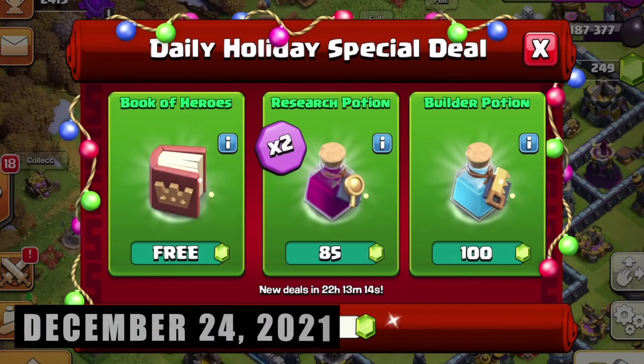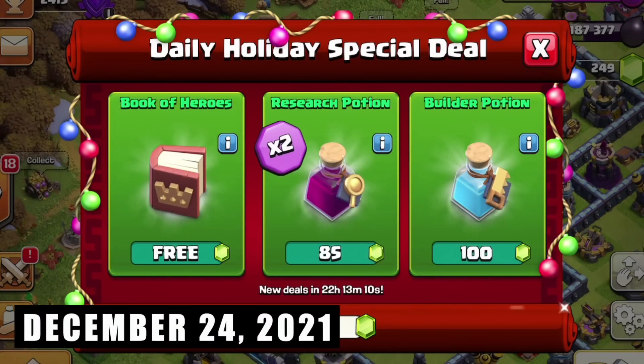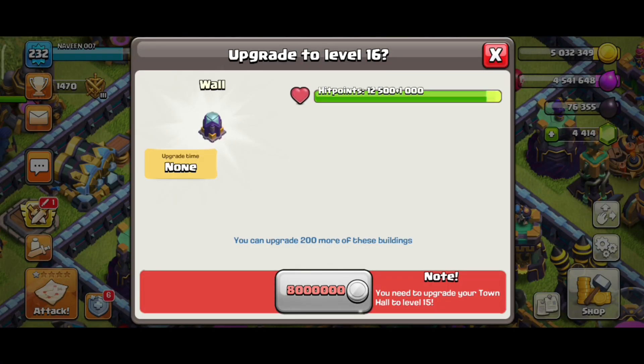Finally, we have the rewards: Book of Heroes, Research Potion, and Builder Potion. Cost reduction. The second one is a wall — Level 16 wall. The wall is an extra or 90-wall piece.